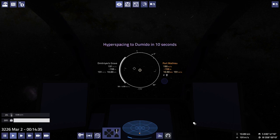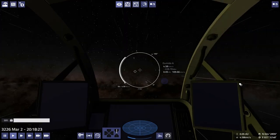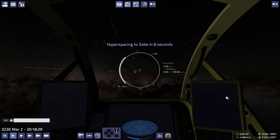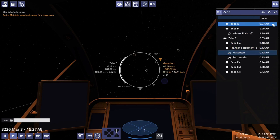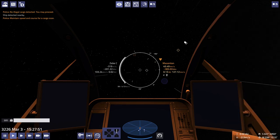Luckily Zebe is pretty close — only two jumps, four tons of fuel. When I was going back and forth from Exasun that only took three tons of fuel, but we kind of drained that system already, so now we go to Zebe. Zebe is nice because our target is rather close to our entrance point. We're going to Masonton — it's only 0.13 AU away, so that's good.